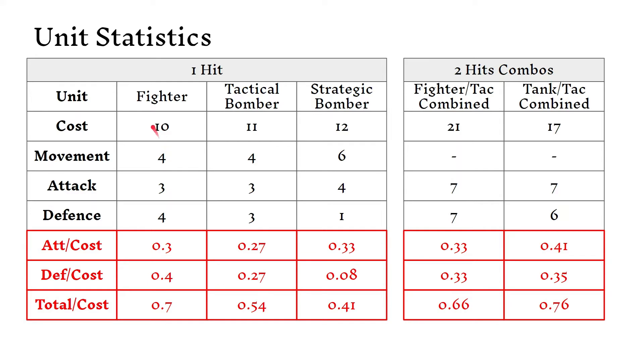We have the different units: the fighter, the tactical bomber, and the strategic bomber. Additionally, I've put on the two combined arms — the fighter-tank and the tank-tank. We have the basic statistics that the game provides: the cost of each unit, the movement value of each unit, and the attack and defense of each unit.